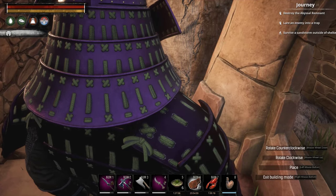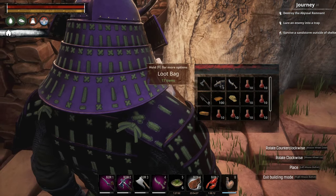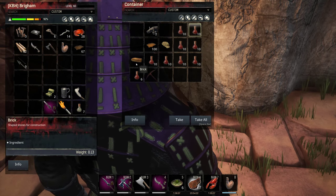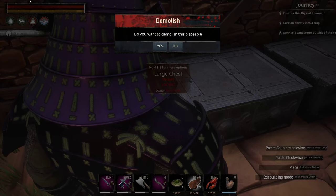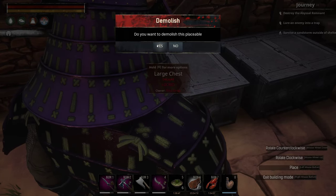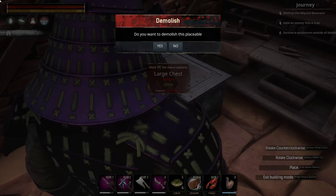Demolish, yes please. Demolish, yes please. Let's see what we got now in here. We got a skinning knife, a steel hatchet, some arrows, some brick, some light. Demolish. Demolish.